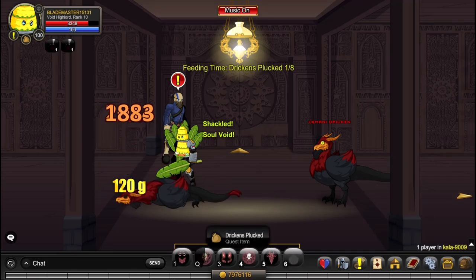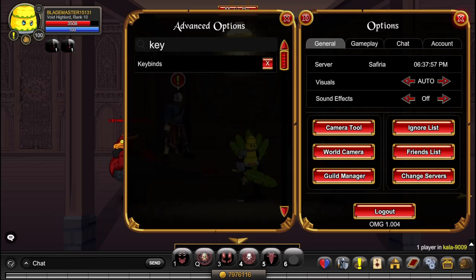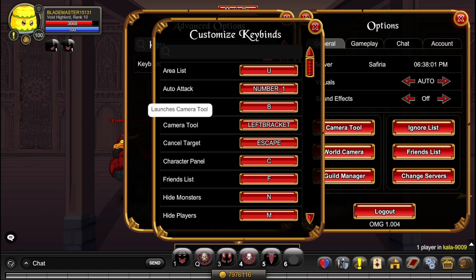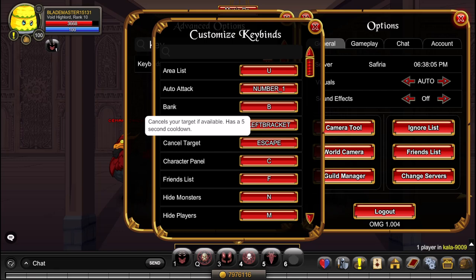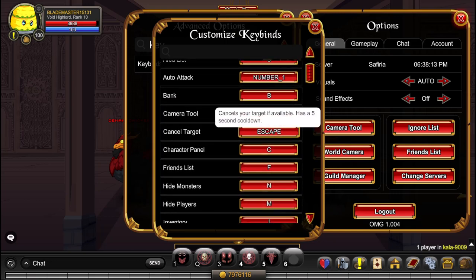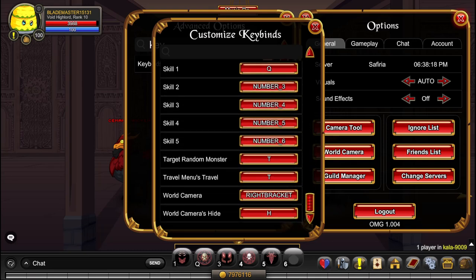There are a ton of other settings you can change. So: area list, auto attack, bang camera tool, cancel target — that's actually a pretty cool update. You can also cancel target now, which will be really useful for the ultra bosses because you don't want to attack them when they're doing their counter attack. You can use whatever button you want, and yeah, a ton of other things you can just check out later when you're playing.